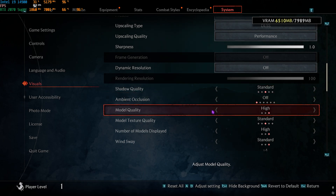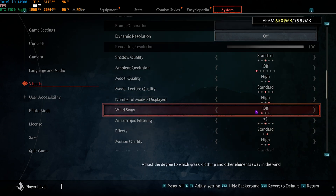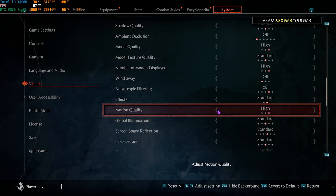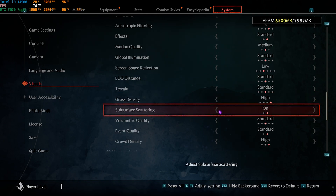For Ambient Occlusion, go with Off. Model Quality set to High, Model Texture Quality to Standard. Number of Models Displayed: High. Wind Sway: Off. Anisotropic Filtering: 4x or 8x — both work fine; if you have a strong GPU you can go 16x without much impact. Effects: Standard. Motion Quality: High, Low, or Medium — all work fine unless you're prone to motion sickness. Global Illumination: Standard. SSR: Standard, though you can lower it to boost FPS.